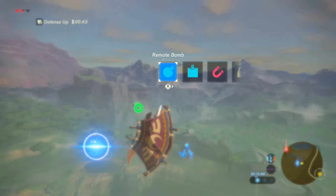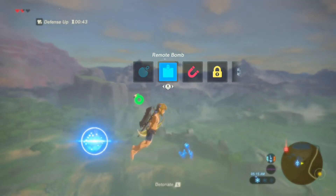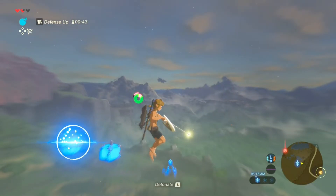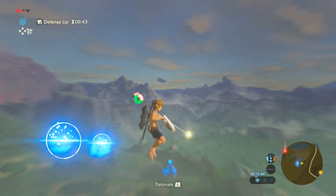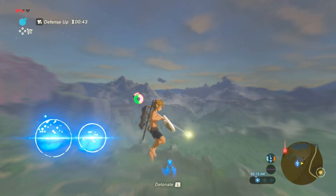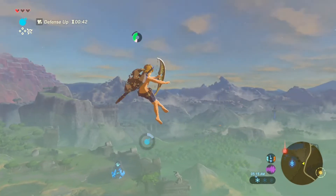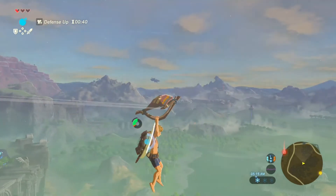To do this, you'll want to spawn a circle bomb in midair, immediately go into bullet time, and immediately spawn a square bomb. Then you just have to wait until the bombs align — you should see it makes a straight line from the bombs to Link's lower base. Then detonate the circle bomb and away you go.